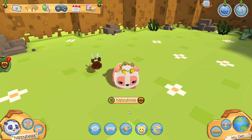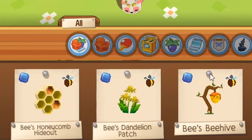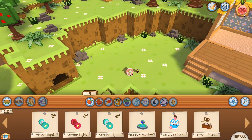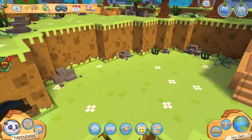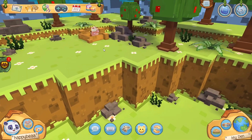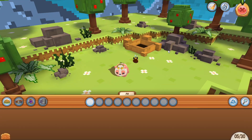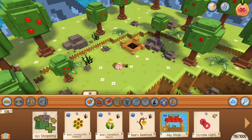I've now bought the bee furniture, so we're going to be checking it out. There are three items: a Bee's Beehive, the Bee's Dandelion Patch, and the Bee's Honeycomb Hideout. I think a good area for these would be up here in this little kind of hidden area — well, not really hidden because it's kind of out in the open, but I feel like this area will be good to place these so the bee has a little area to chill. So we're going to go into den customization mode.